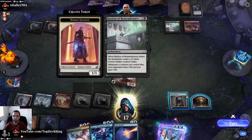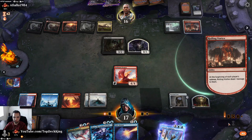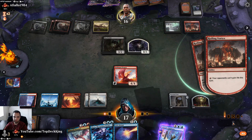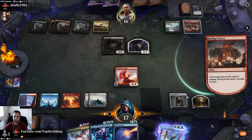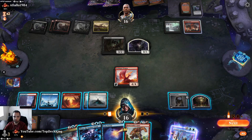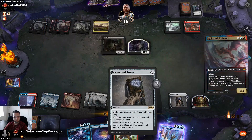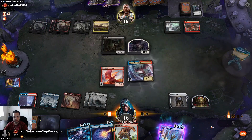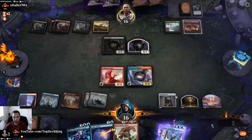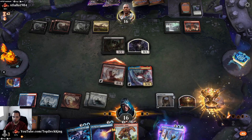I guess he just wants to tap out so it stops asking him. Got to do it again opponent. One, two, three, four — cast Prismari Dragon. Let's go to combat. I think that's game — takes four he goes to twelve. You gain one life so you go to thirteen, we hit him for seven then eight.